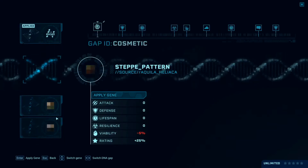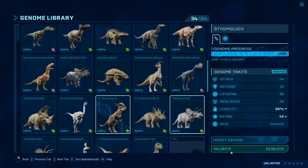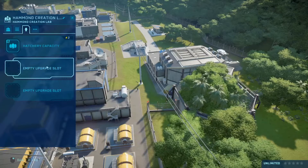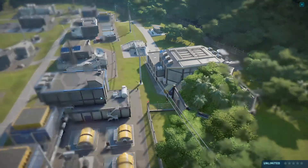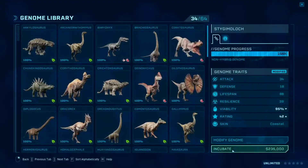Let's modify some genome real quick. Let's have the coastal pattern. Let's make two of those — actually let me use some hatching capacity and incubation speed. Now those dinosaurs are gonna be hatched. Let me actually make four of them.